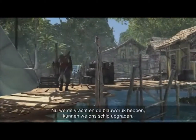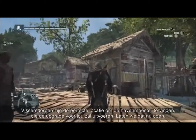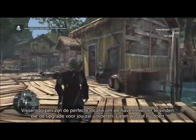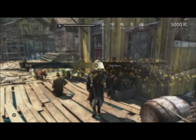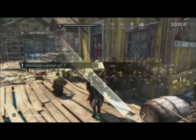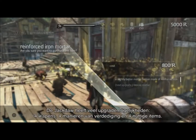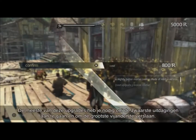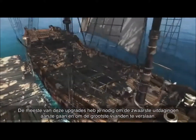Now that we have cargo and the blueprint, we can build the upgrade. Fisherman villages are the perfect place to find the harbour master who will build that upgrade. The Jackdaw has many upgrades — four weapons, four defences, four utilities — and you will need most of these upgrades to take out the biggest challenges in this game world, the biggest enemies to fight.